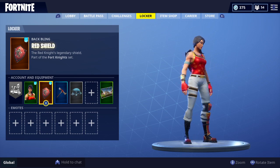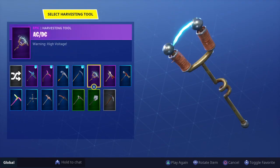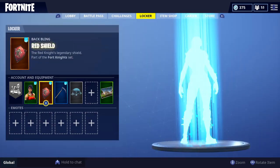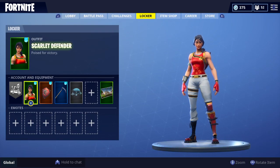Scarlet Defender — use the Red Shield and then put on the Reaper pickaxe. This looks super nice. I just love the Scarlet Defender, that's one of my favorite skins. I don't know, I just really like it, and I'm glad it was only 800 V-Bucks.